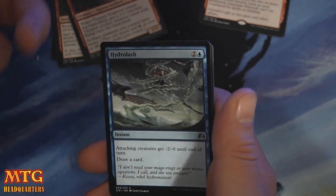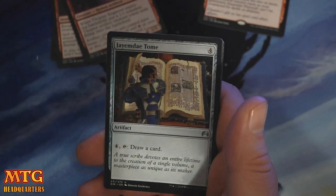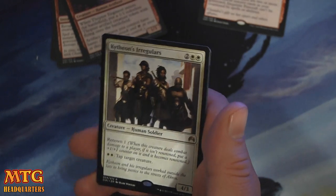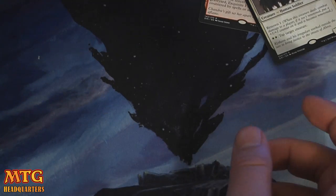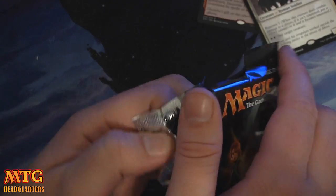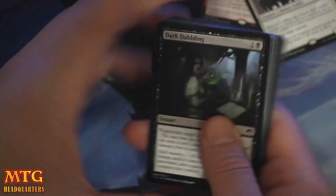Yuraga Invocation. Hydra Lash. Jade May Tomb. And second rare is Kytheon's Irregulars — two and two white for a 4/3. Double white to tap a creature — very strong. A 4/3 for four is very good in this format. With Renown 1 it can become a 5/4 if you have something to get it through, like a Rogue's Passage. That makes it a lot easier.